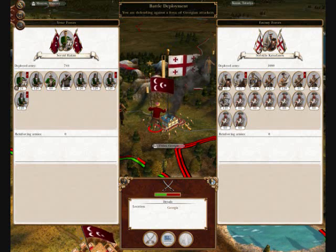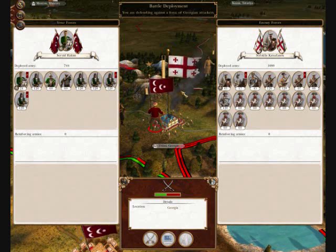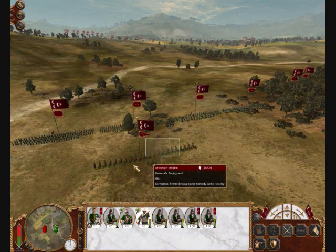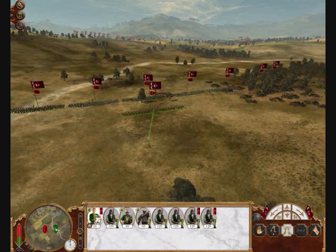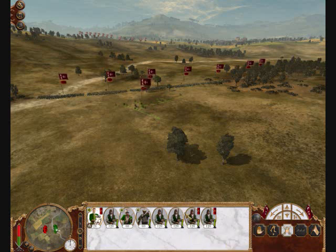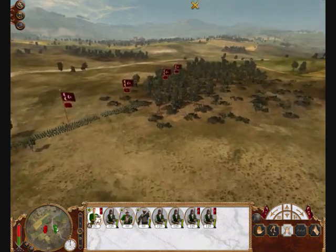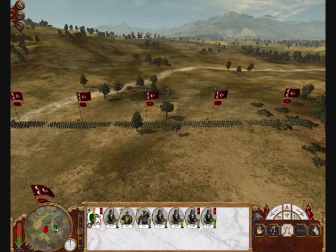So, let's cross our fingers and hope for the best. Alright, here we go. We're starting our battle against the Georgians and I've actually managed to fool them into attacking me. I'm going to pull my general back a little bit. And the cat has decided it's going to help me in this battle by standing in front of the screen and obscuring my view. I'm going to try and make her go away.